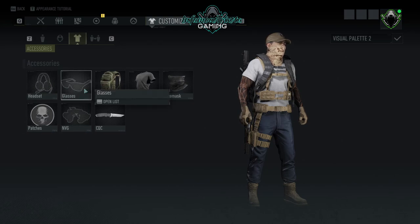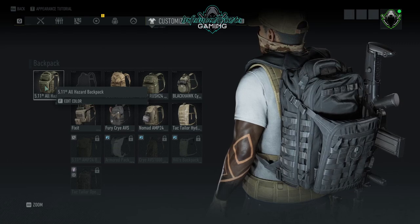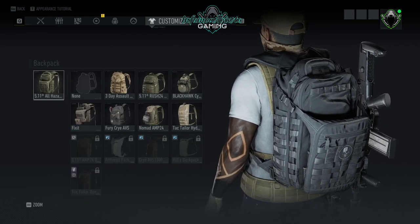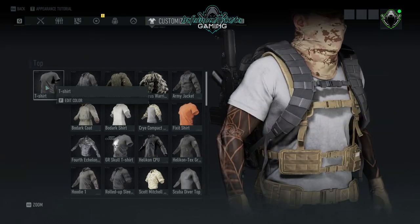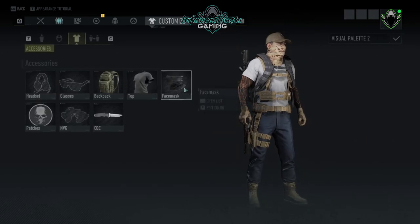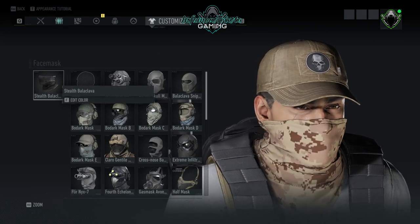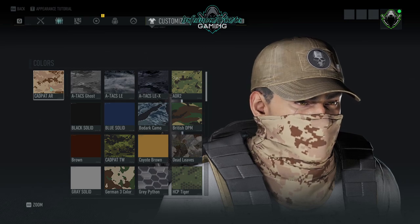For accessories, nothing for headset or glasses. For the backpack we're using the 5.11 All Hazard backpack in black solid. For the top we're using a t-shirt in white solid. For the face mask we're using the stealth balaclava in CAD PAD AR multi-cam.